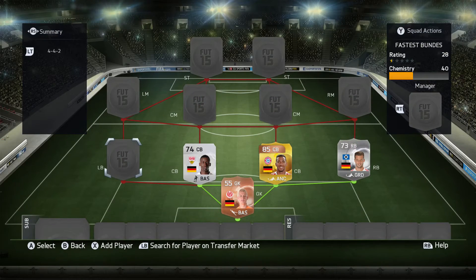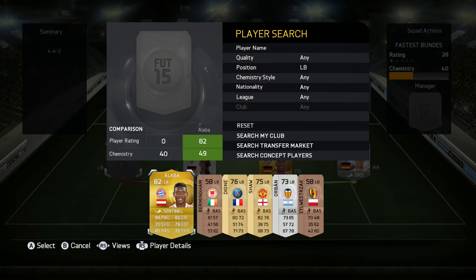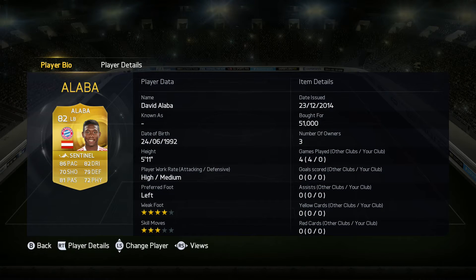Moving on to the left back, we have Alaba — a fantastic card in FIFA. He's the fastest left back in the Bundesliga with 86 pace, which isn't too fast compared to some of the other left backs we've seen in other leagues, but he's got very good agility and acceleration and will feel very rapid in-game.